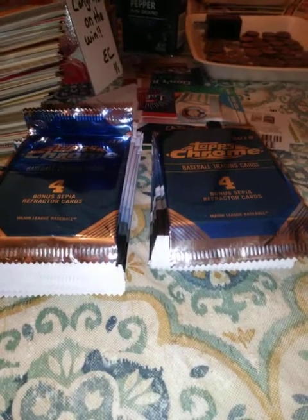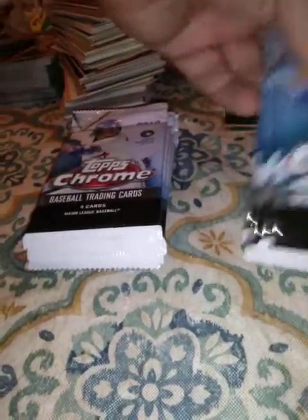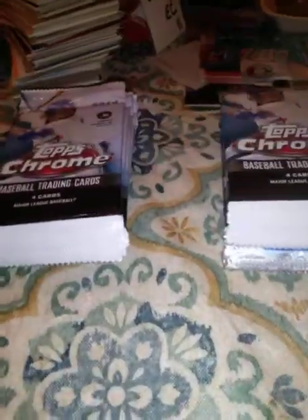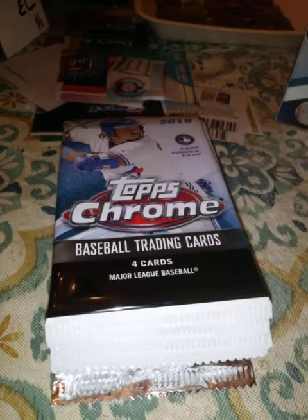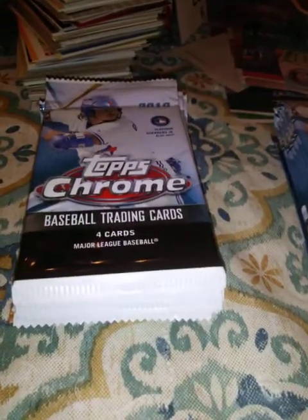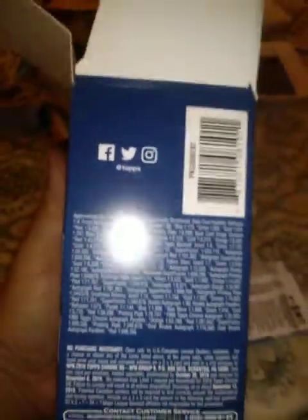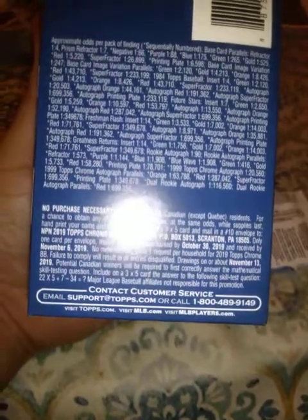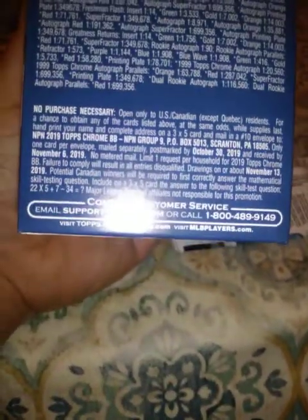Alright guys, I'm back. We are going to put the sepia packs for last, so we'll put those on the bottom. We'll see which box is better — the one on the left or the one on the right. I'm going to open the first pack on the left first. There are your odds if anybody wants to look, and there's the no-purchase-necessary info if you want to write in on a 3x5 card to get a free card.